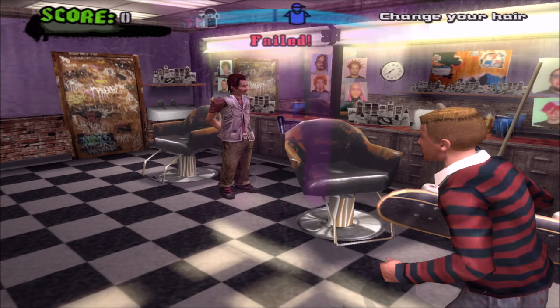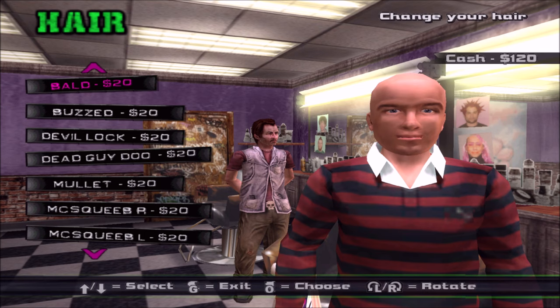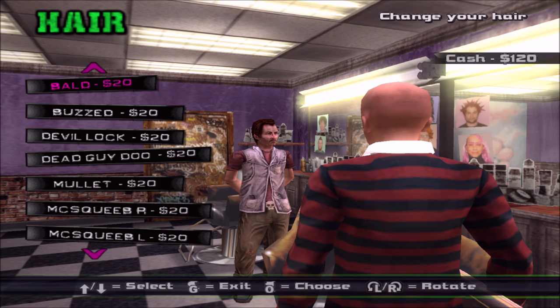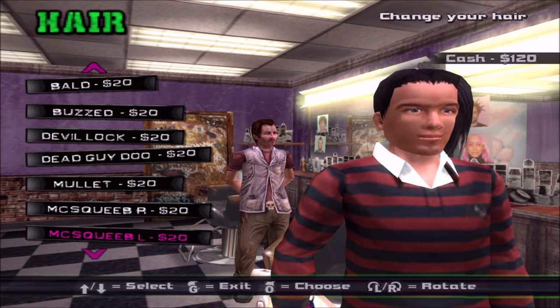Heading into the barber shop. Not sure what key does what — figuring out the controls. It's not circle for kickflip... K for kickflip, G for grab — that doesn't make sense on PC. Noticing that left trigger and right trigger rotate the same way, which is odd.